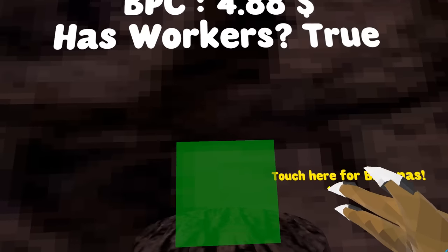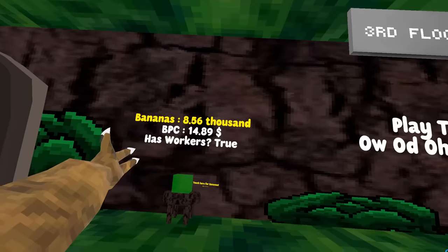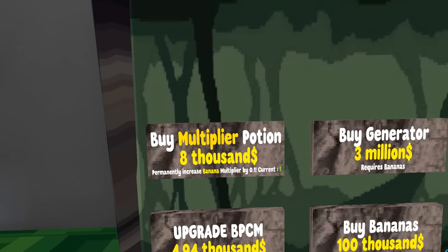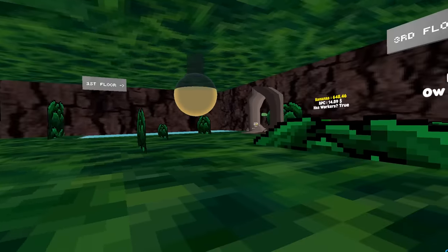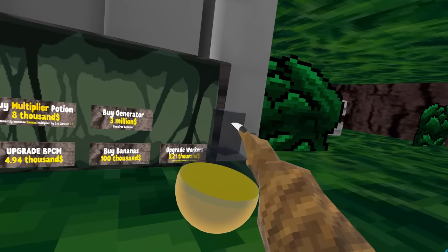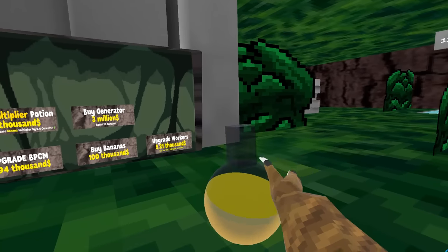I'm gonna spam this for a bit, and then I'll come back. So I've been playing for 16 minutes, and I have 8,000 bananas, and I'm about to buy the Multiplier potion. Boom. What did that do? Oh, it's a toggle — okay, that's why.